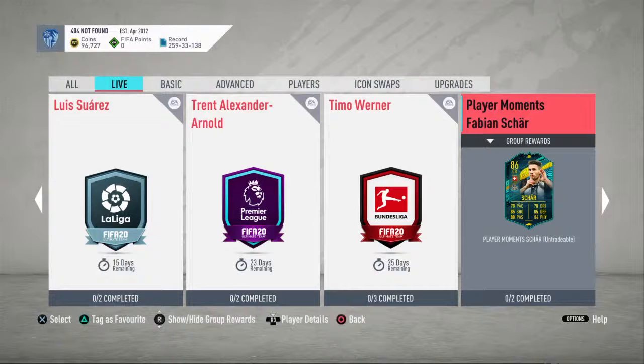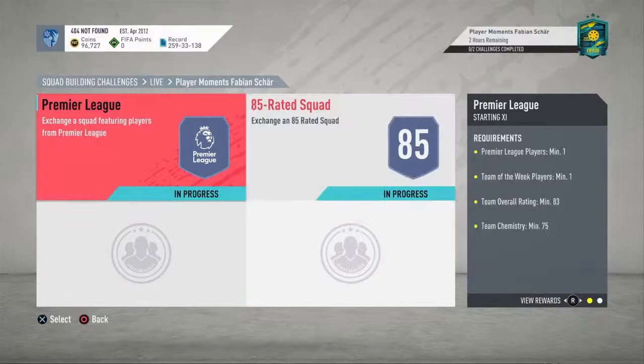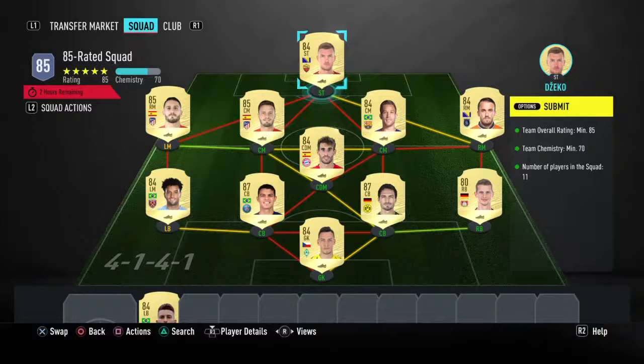Good passing, defending, physical. I've got Van Dijk paired with him so I think it'll go well. I've already done the requirements - had to submit an 85-rated squad and then an 83-rated with one Team of the Week in there. I've got all the players in there already. I've never used these players before in this game - I've used Thiago Silva before though.